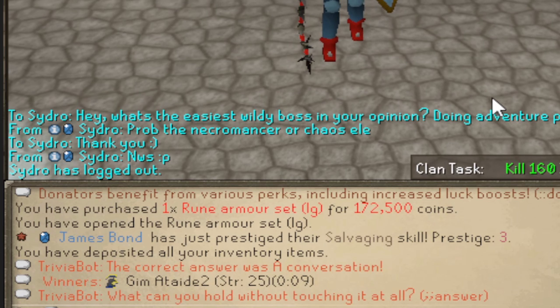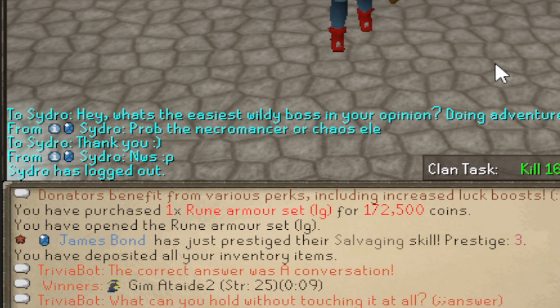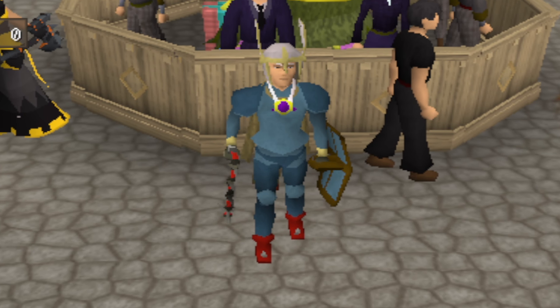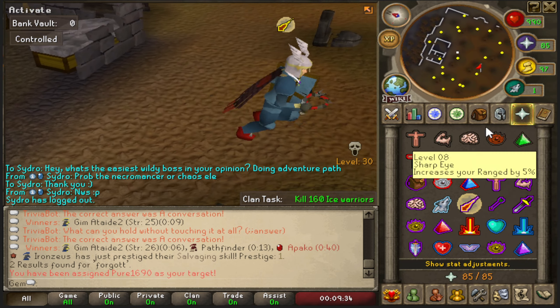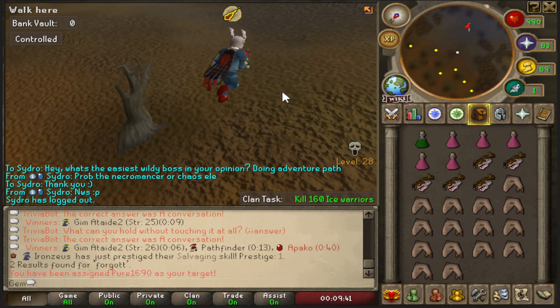Apparently the necromancer and chaos elemental are the easiest wilderness bosses, so I'll try the necromancer first for the 10 kills. My setup is pretty basic - rune armor - since I don't want to lose my void gear in the wilderness. The wiki says to pray magic with no special mechanics: just eat when I take damage and DPS as hard as I can.